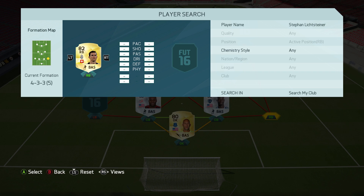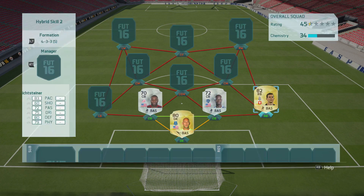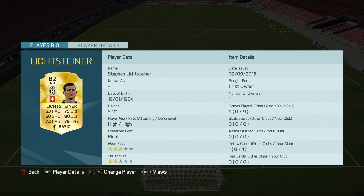On the right back we have Stefan Lichtsteiner, who is actually a right back as a default player this year, which is really nice. He's 83 pace, 80 defending, 79 physical — a really nice looking card.